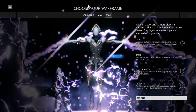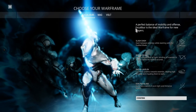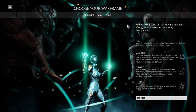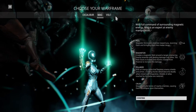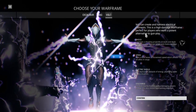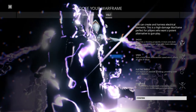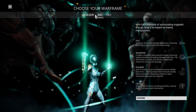So let's just go through the options here. For the Excalibur, this is the sword one — perfect balance of mobility and defense, great for new players. The Mag has full command of surrounding magnetic fields, expert at manipulation. And the Volt is master of electricity. My understanding is the Volt is kind of like the caster in fantasy games, like the Mage type. The Mag seems to be the Rogue type. And the Excalibur is the Swordswinger.